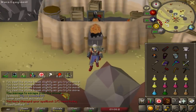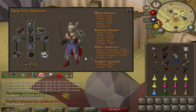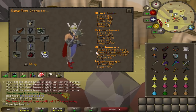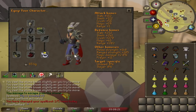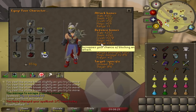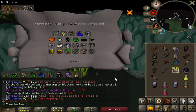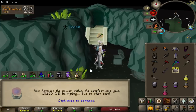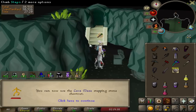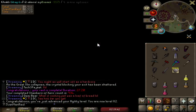Here is our new raid setup with the Neitiznot Faceguard. On our melee side, we're packing 148 strength bonus — that is really, really nice. Our defenses got beefed up a little bit — we just slightly passed 200 range defense. This will give me the Jad level, I think. 82 agility, nice. Maybe I can get to a point where I can boost for Arceeus Spellbook.